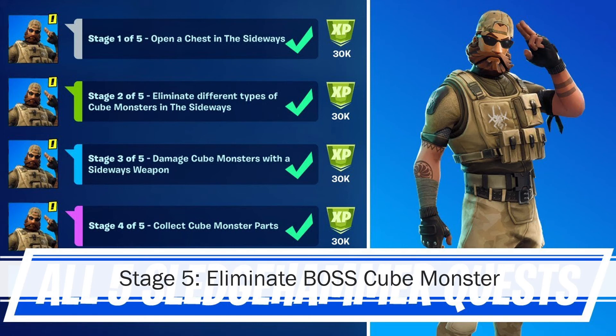The last quest is to eliminate the boss cube monster. There are three of them — they're like golden monsters with quite a lot of health, but they're pretty easy to kill. You can do all these quests for an easy 150,000 XP.